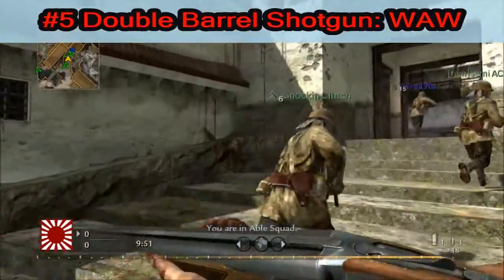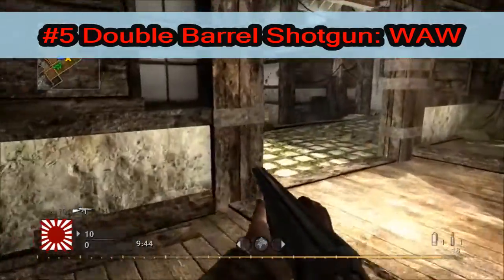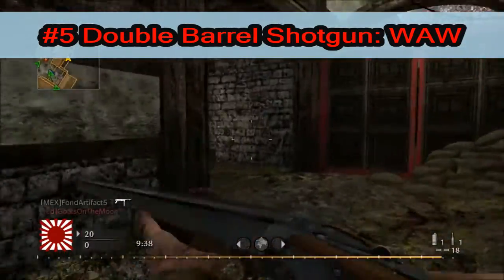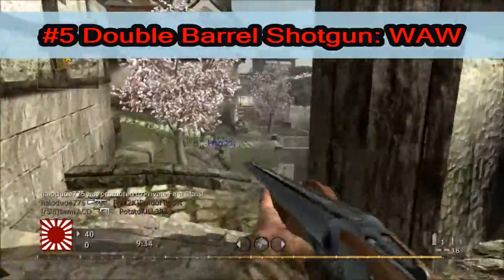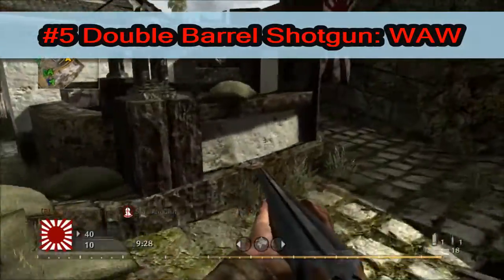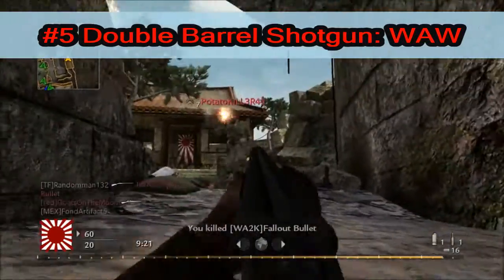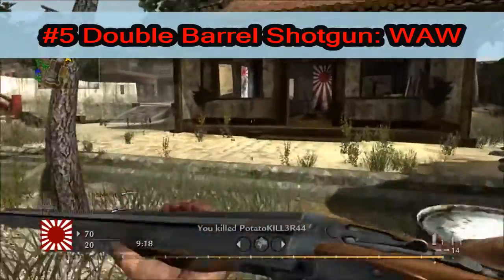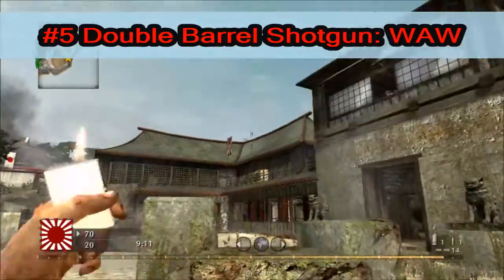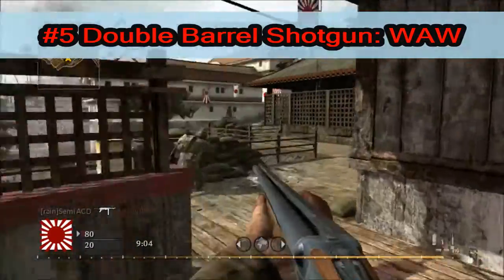In the number 5 spot, we've got the Double Barrel Shotgun from World at War. The reason I like this shotgun is because, well, it's a double barrel. I really like the idea of running around with a double barrel shotgun — I feel like I'm running into a gunfight from a western movie. It's aesthetically pleasing, and it's such a good shotgun, the best shotgun in World at War. The Trench Gun is so bad, but this overwhelms me on how good it can be. It's a hell of a fun shotgun to use — fun in zombies too, and with the sawed-off attachment it actually looks pretty decent. Anyway, that's my number 5: the Double Barrel Shotgun.